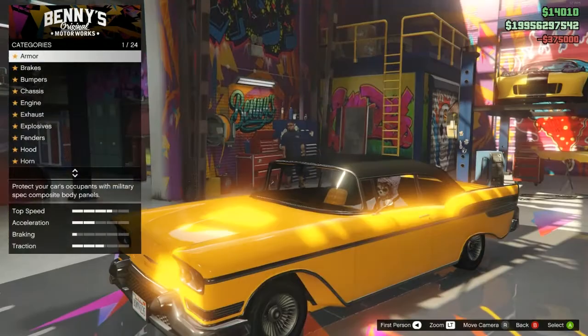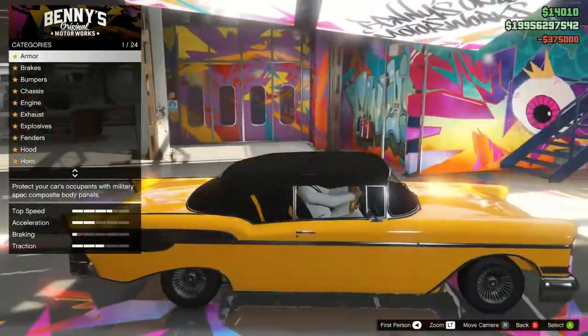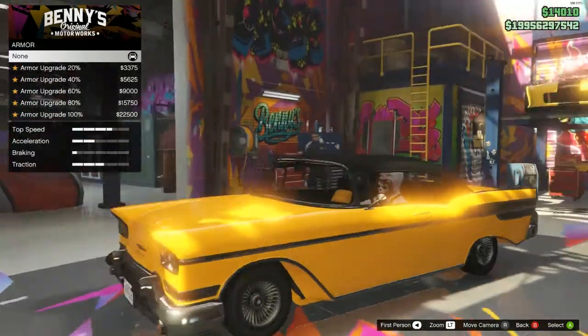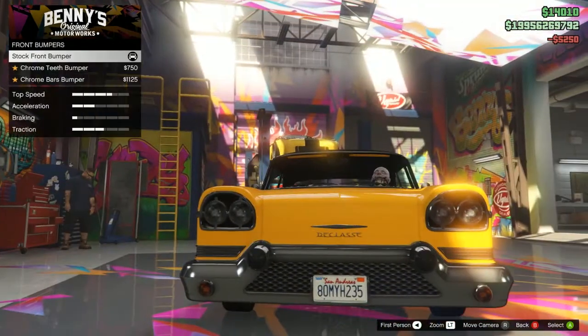That's actually quite cheap, I will be honest. The interior has already changed as well - that yellow interior and that black actually looks really, really nice. I quite like that. Obviously we're going to have the normal armour, we're going to have the normal brakes. It's going to be pretty standard.